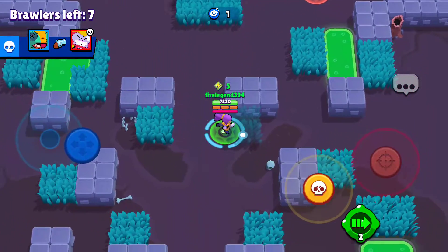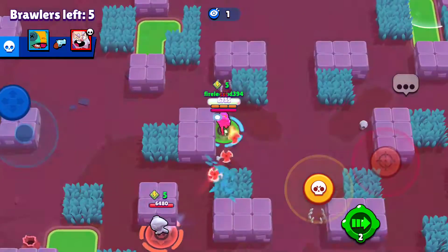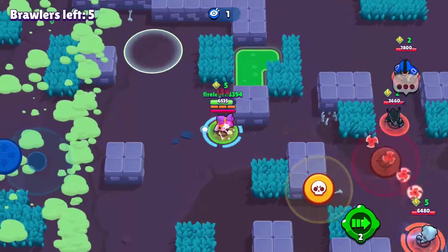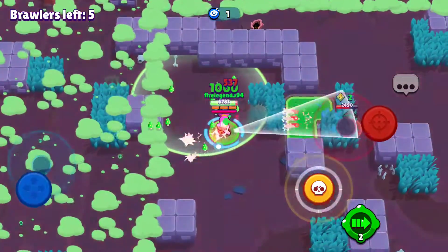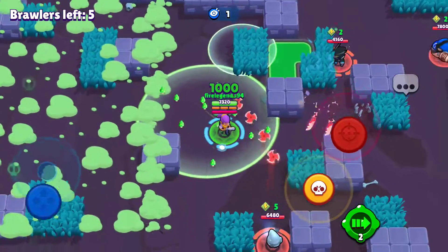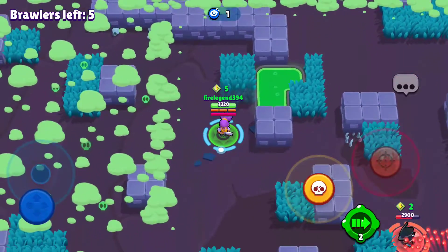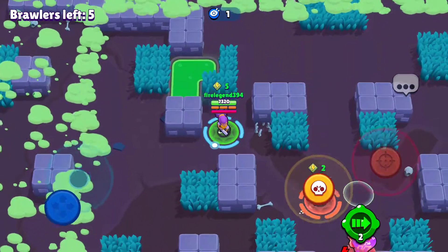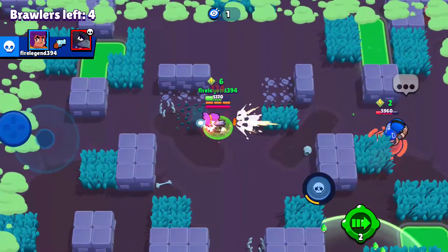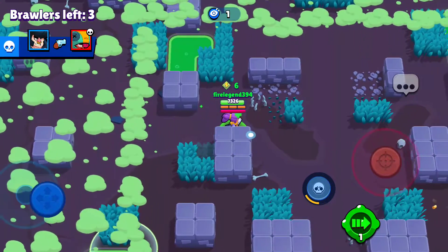Alright, moving on to winning this match. We have a True Silver Leon — that is such a BM. We have a Night Mecha Crow. Let him hit us a couple of times. This is bad — yep, he has Extra Toxic. It did 600 damage. If you don't know what Extra Toxic is, it's a star power for Crow where he'll sap down damage over time. I think that Bull and that Crow are teaming. Band-Aid still hasn't popped, which is good — we still have Band-Aid.